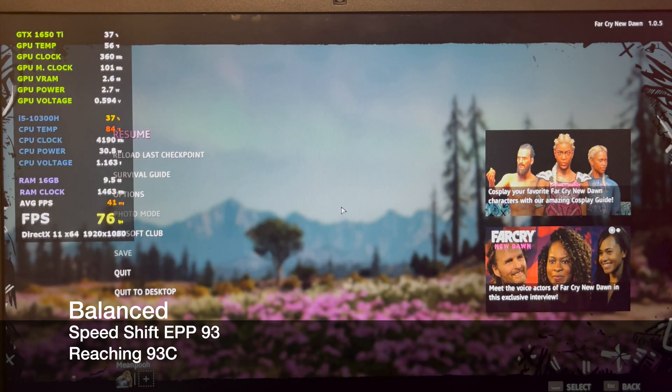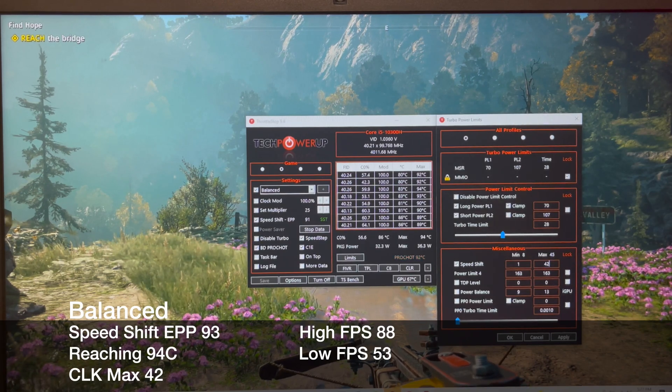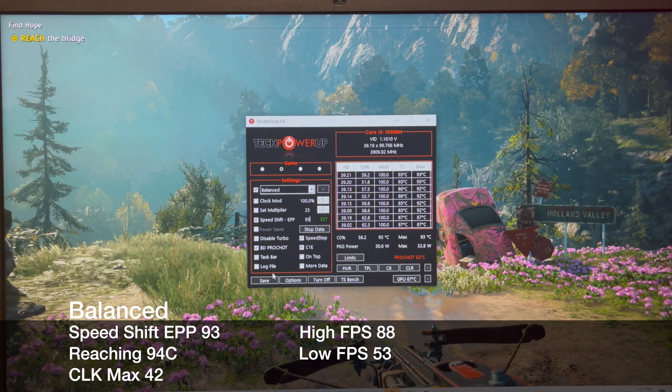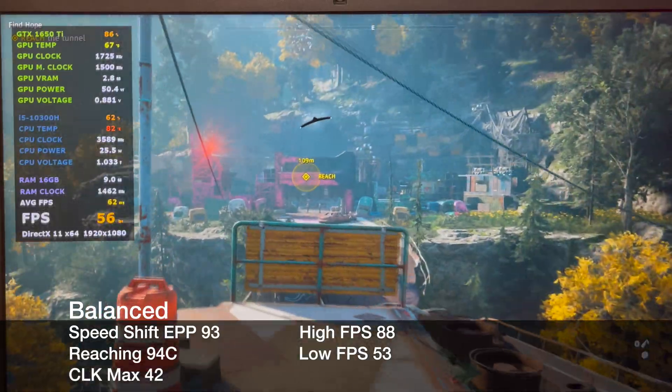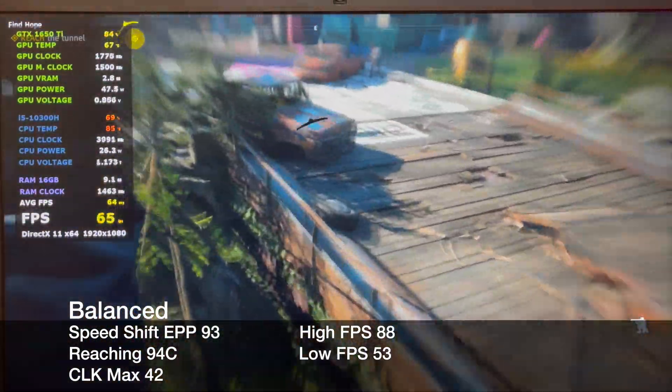A speed shift of 93 causes us to hit 93C. This is all I can do with this portion, so now I have to adjust the max clock. I'll set this to 42, as this will stop the clock speed from going any higher. This can happen if the game tries to use a single core, which will cause the clock speed to head toward 4.5GHz.